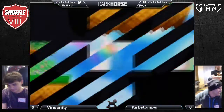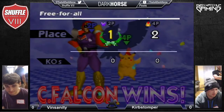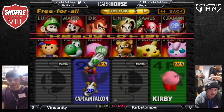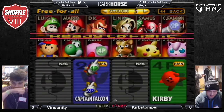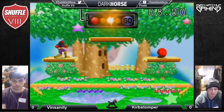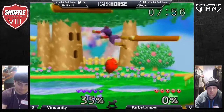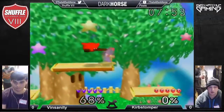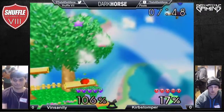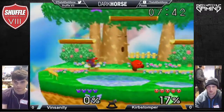Is Curb Stomper going to live up to his name and bust out Kirby against Vinsanity's Falcon, or stay confident with Pikachu? Yep — let's see it. From a single drop-down, immediately 67-78% on Falcon from one touch. This is the game of counter-picks right now.